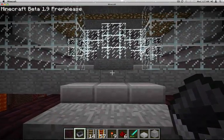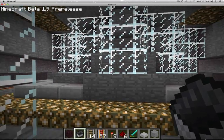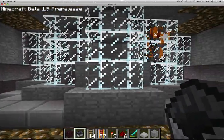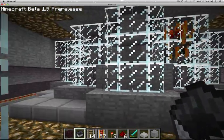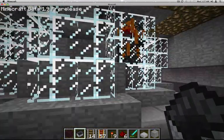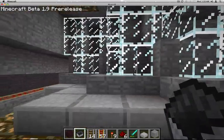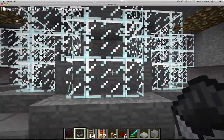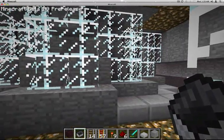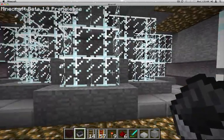Etho made a little trap for blazes based on using a spawner, and I've done a version of it with five spawning pads. I'm not sure if it's making much difference as to how many I'm getting and how quickly, but I figured I'd give it a try and see what happened.